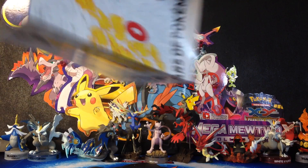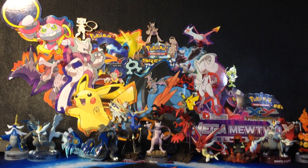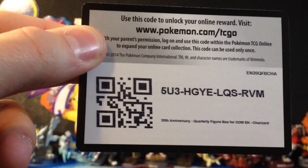You get one of these coming in all the Generations box things. I don't think I've seen a code card — oh, there it is. Here's the code card for this. Go ahead and snag that up — it's all yours.